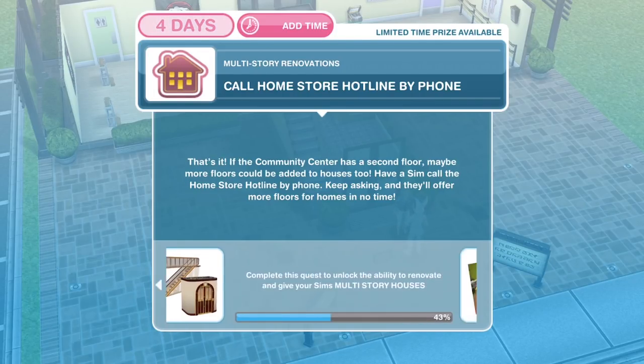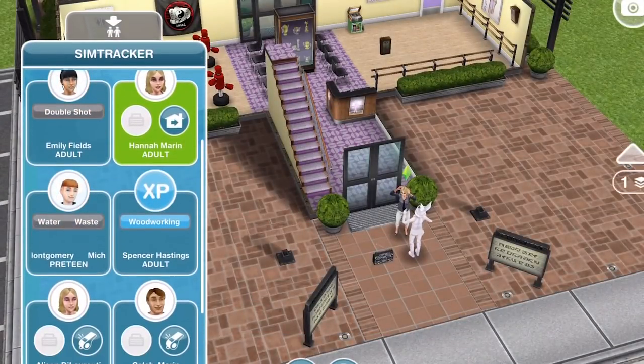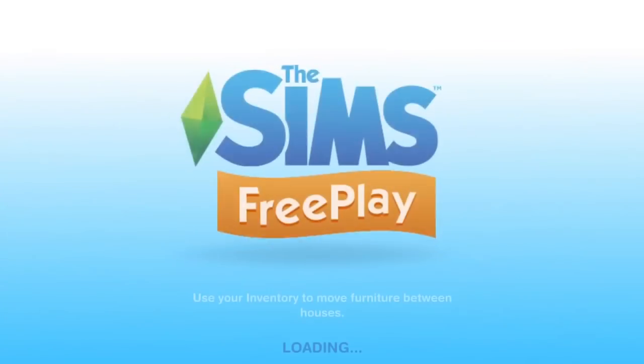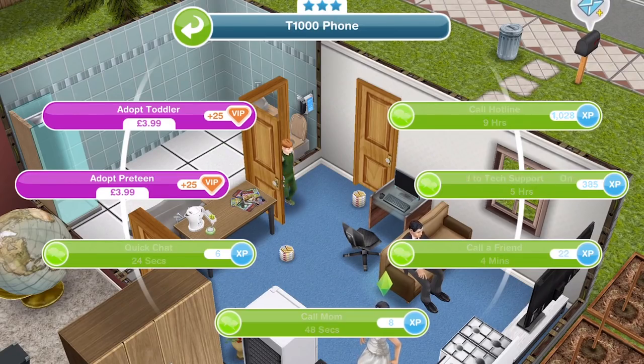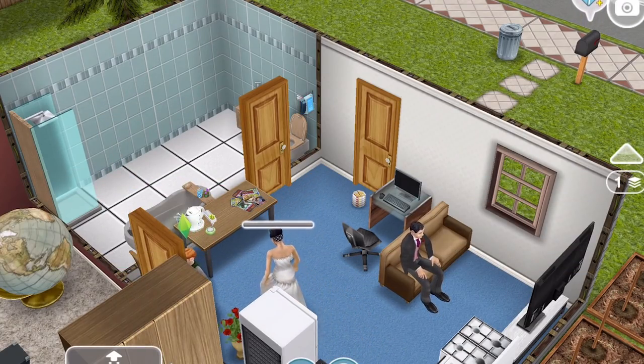Now we need to call the Home Store Hotline by phone. If the community centre has a second floor, maybe more floors could be added to houses too. Have a sim call the Home Store Hotline by phone — keep asking and they'll offer more floors for homes in no time. Let's go ahead and head to a house and click on our phone. Call hotline is 9 hours on this 3-star phone.